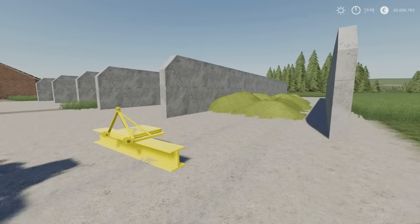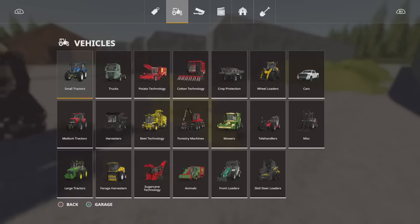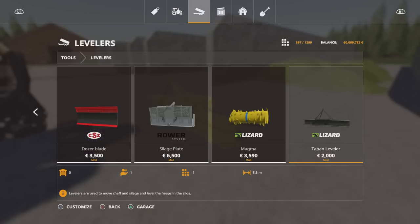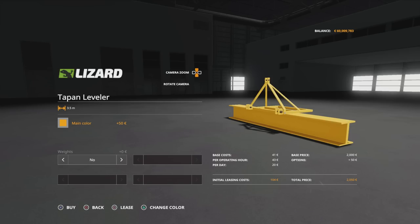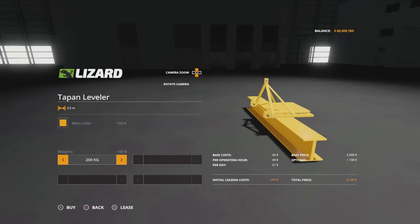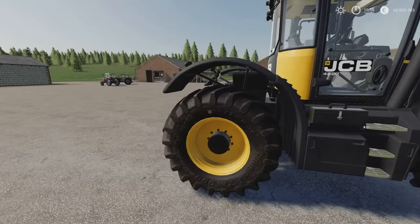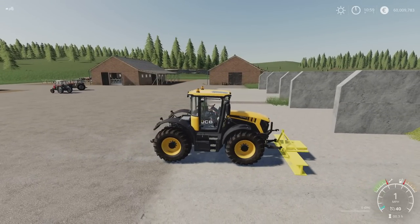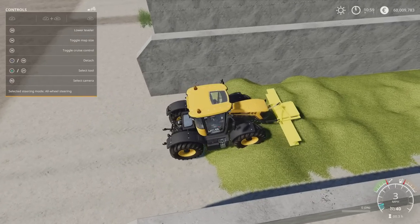We've got another levelling system we're going to be looking at — depends what I do for the thumbnail, you've probably already seen it. This you will find under tools and levellers. The Tapan Leveller, two grand to buy, 3.5 metres wide. We can change the main colour to anything on the palette. Weights: 200 kilogram, 400 kilogram, or off. I put it on the front because the picture on the website showed it on the front — you could probably put it on the back, but I suppose it makes more sense on the front.